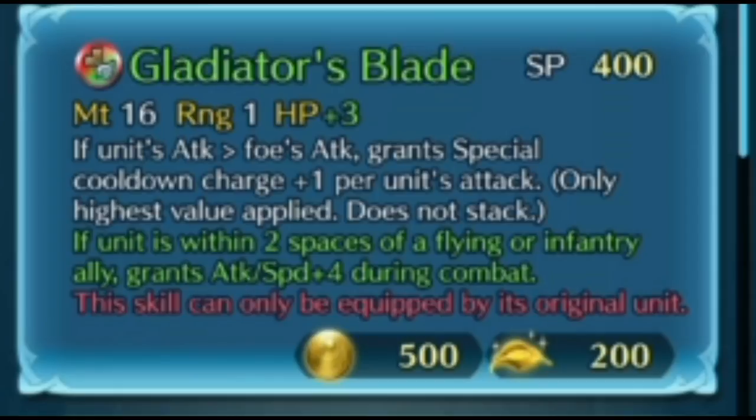And if the unit is within two spaces of a flying or infantry ally, you get attack and speed plus 4 during combat. In other words, if a flier or infantry ally is nearby, all of a sudden he's much stronger and will tear you to shreds.